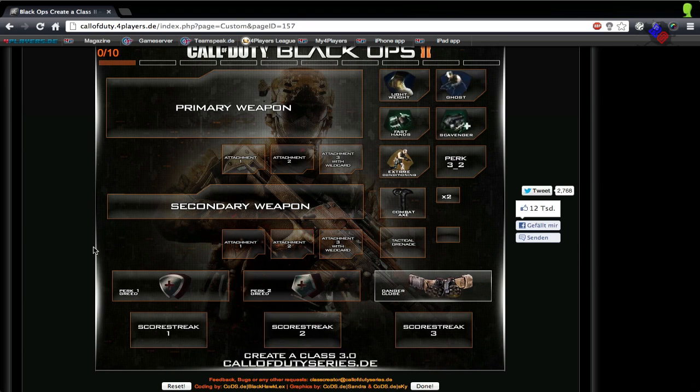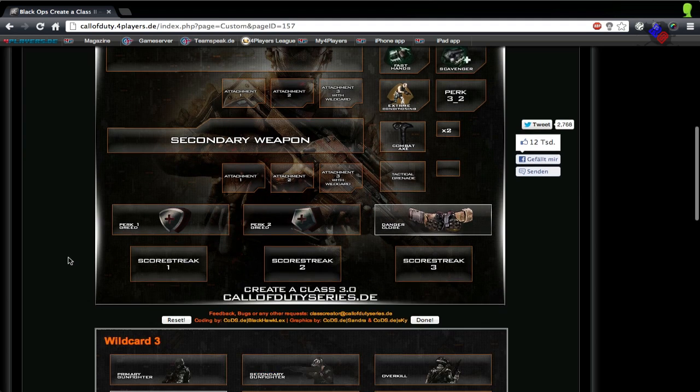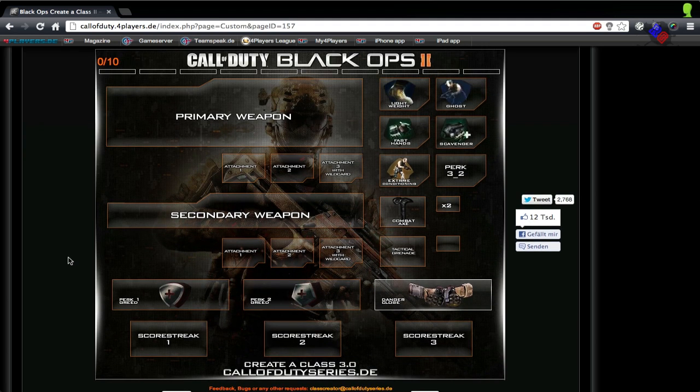So to recap: Perk 1 — Lightweight and Ghost, to stay off the radar and move faster. Perk 2 — Fast Hands and Scavenger, to throw the tomahawk faster and resupply it. Perk 3 — Extreme Conditioning, just to run around like a beast. It's a pretty cool class overall.